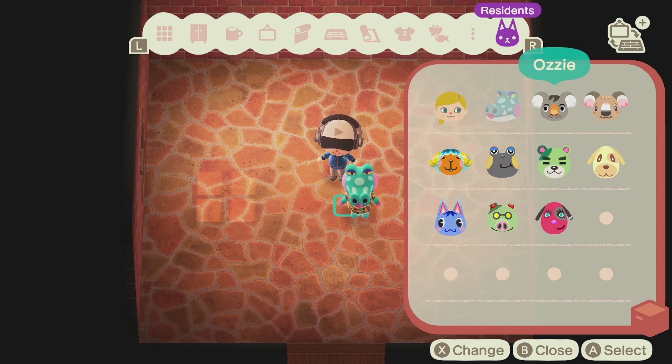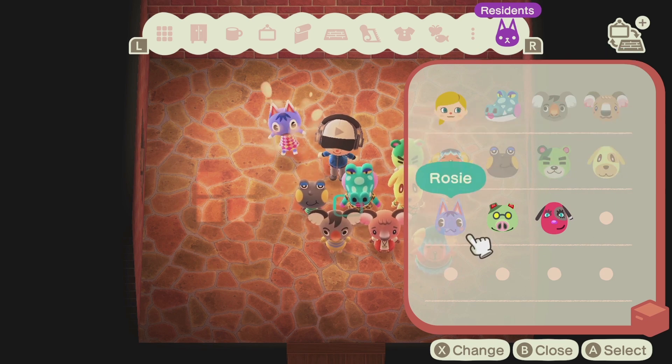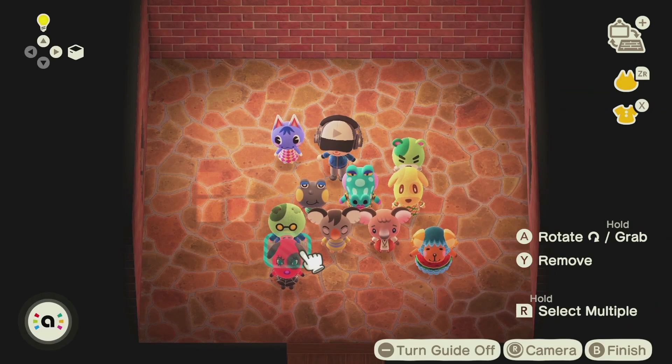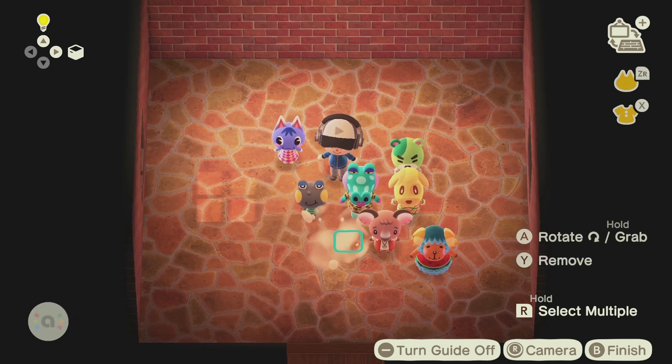So let's get them all. Everyone is here! And once you have spawned the villager you want to have a poster of, you can remove them again with the Y button, like this.